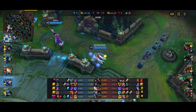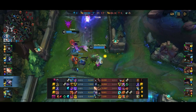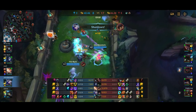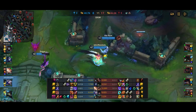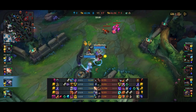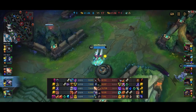Ziggs is overextending a little bit. Of course we have Ashe, so we have pick potential with the Arrow. Boom — Arrow into the full Nami combo. Ziggs flashes but he obviously can't run away from Ashe who can slow him down. We also pop the Ghost just for good measure to ensure he cannot get away. And we do get the shutdown onto Ziggs and remove him from the map.